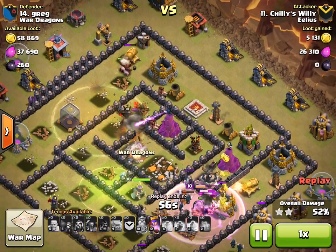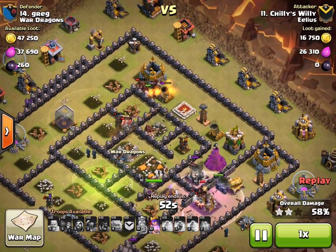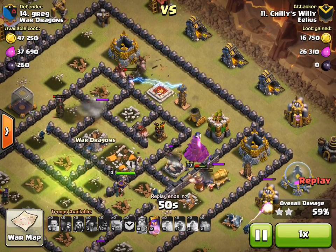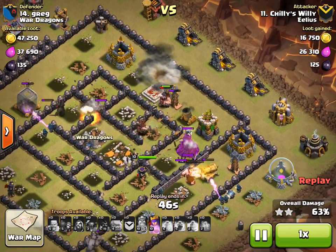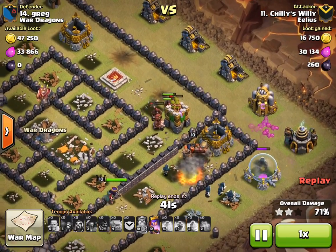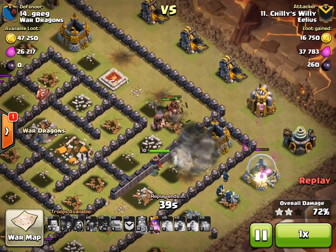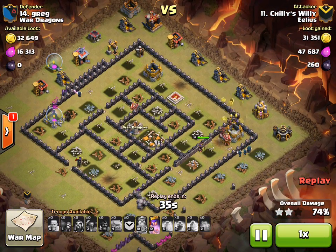He's put the heal spell down just to support their movement around the base. You can still see it here — all of these defenses are all being taken out by those eight hogs. He might have lost one or two to a spring trap. There's a giant bomb that knocks them back a little bit, but at this point they are still walking around the edge and he's still got six or so — he's only lost two of all those hogs.